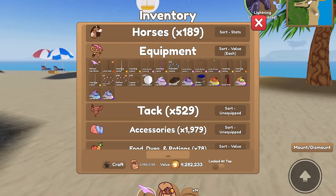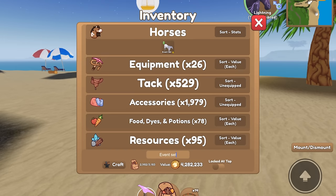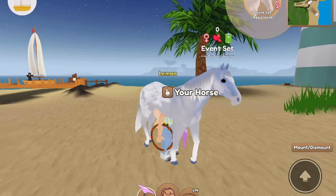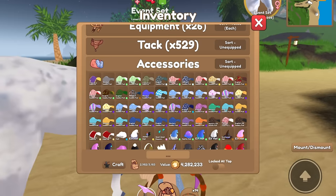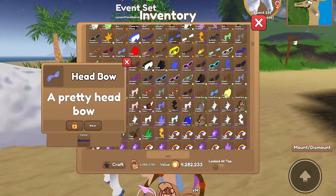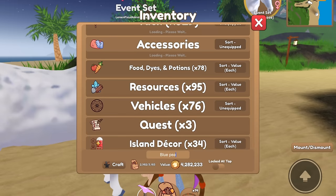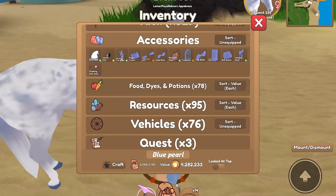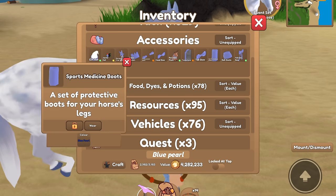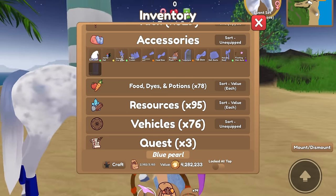I think I'd want to make his tail longer — we'll see when we get to the styling. Then we have one final event set to make: the overcast appaloosa. I wasn't sure what to do, but blue pearl might look good on this horse. I actually have almost everything I need for blue pearl, so I think we'll do that — I just need to craft a saddle pad.